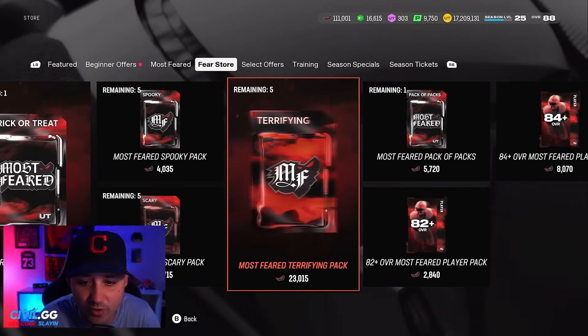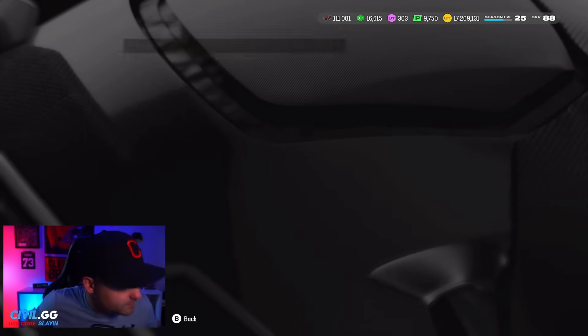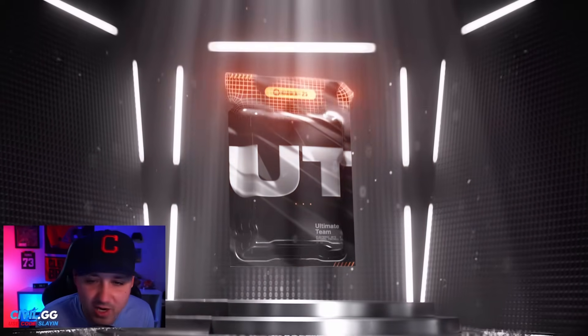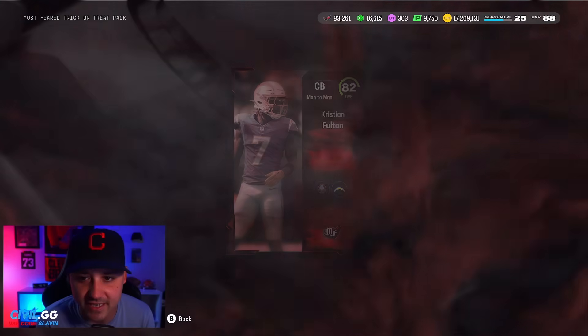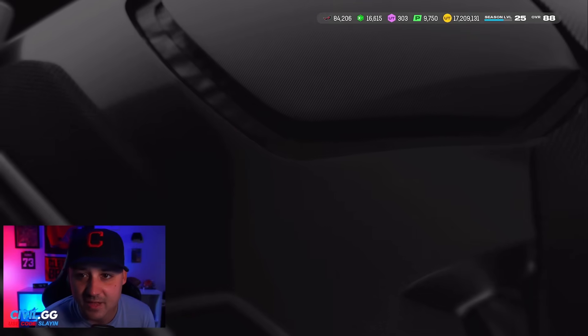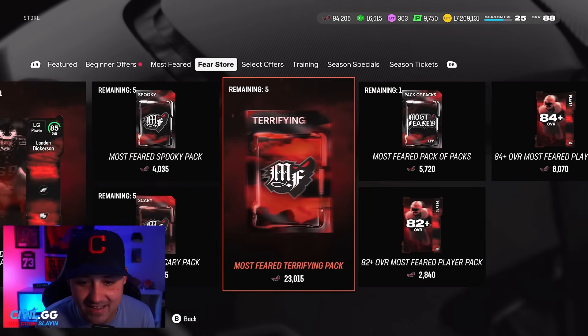We got one of these 82-or-90 packs. Show me a 90 — come on, one for one! We get an 82. Cooked. That was a bad way to go.